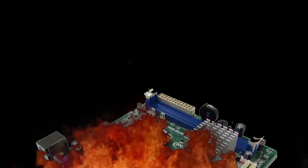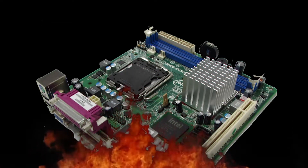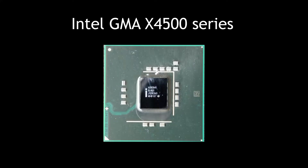But higher-end GMAs did exist, and today we are taking a look at one of them. Meet the Intel GMA X4500 series. Released on June 1, 2008, it was built on the more modern Unified Shader architecture and had two desktop versions.